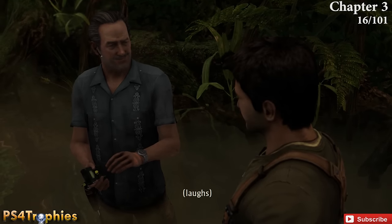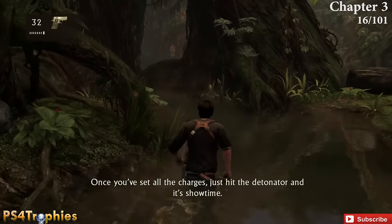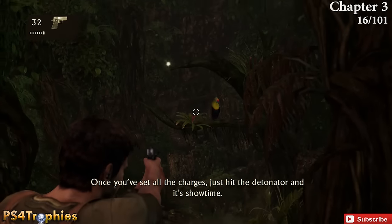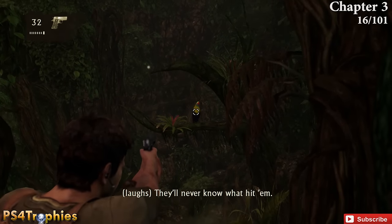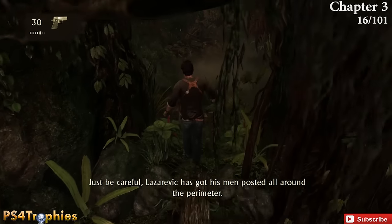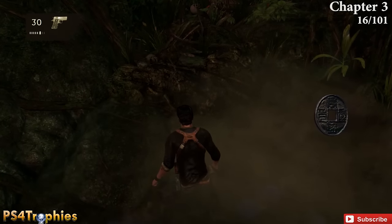Moving on to chapter 3 — this is where you have to plant your first charge with Sully. As soon as you do, just a little forward and to the left is a path you can go into, and you can see the treasure right there that you have to shoot down. Go ahead and pick it up after shooting it.